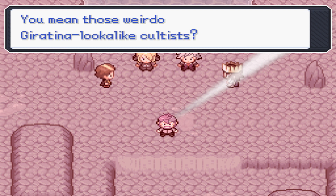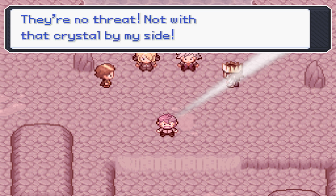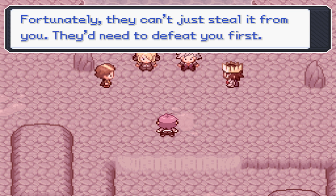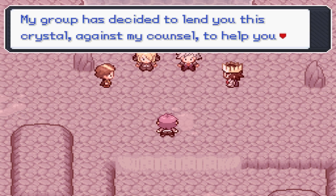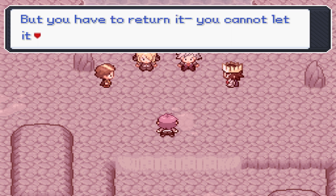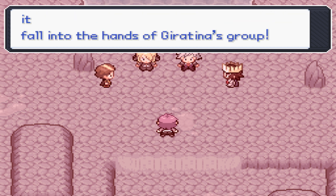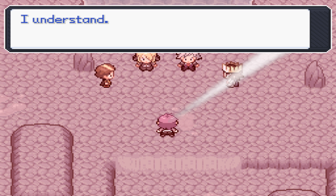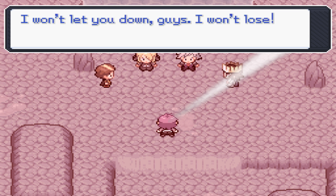You don't mean those weirdo Giratina look-alike cultists. You're no threat — not with that crystal by my side. You're not cultists — they're something else. I'm not entirely sure. Fortunately, they can't just steal it from you — they need to defeat you first. My group has decided to lend you this crystal against my counsel, to help you deal with that huge cult problem that Torrin has. But you have to return it. You cannot keep it. You cannot let it fall into the hands of Giratina's group. You cannot lose to them. Do you understand? You cannot lose. I understand. I won't let you down. I won't lose.